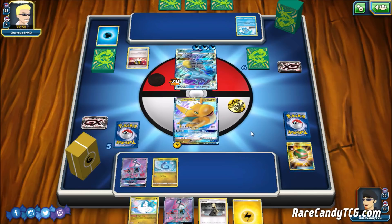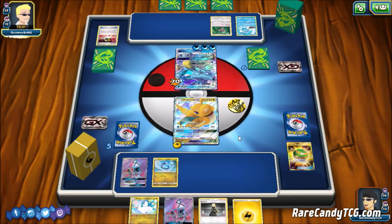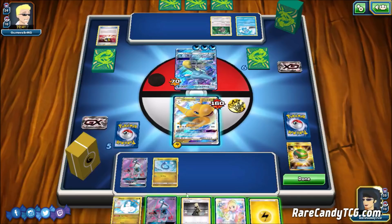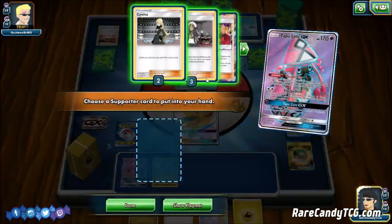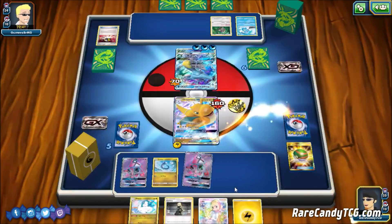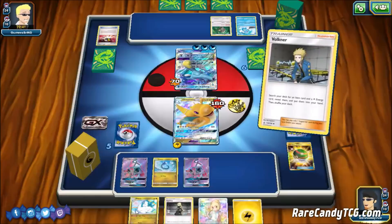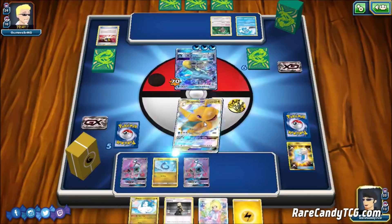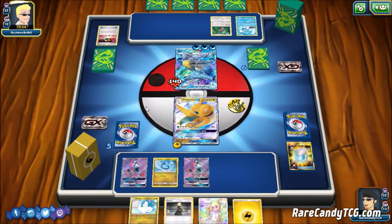Our opponent grabs an Oranguru and keeps committing energy to this Kingdra. We have a Volkner in deck, so we can go for a supporter, grab our last Volkner, and get ourselves another Max Potion to try to win the two-shot war. Our opponent can keep piling energy onto this Kingdra but it's inevitably going to go down on their next turn. We go for Max Potion and another Dragon Claw — we just need Choice Band on one of our next two turns to take the knockout.